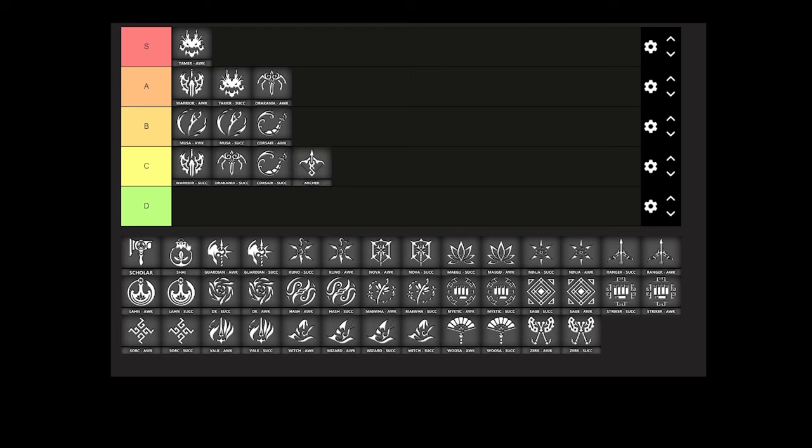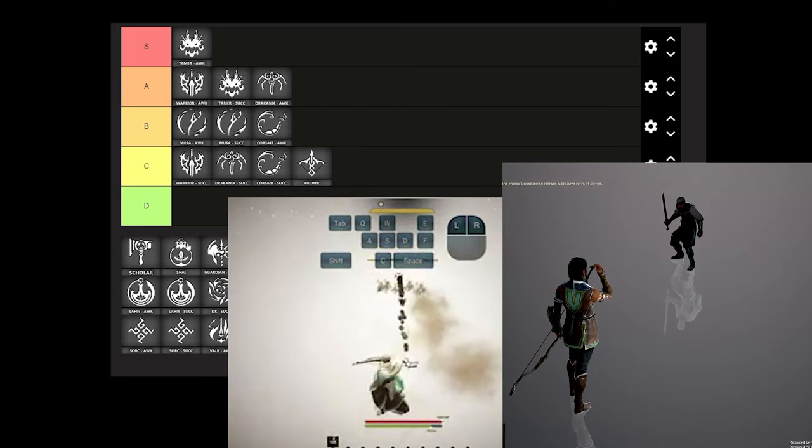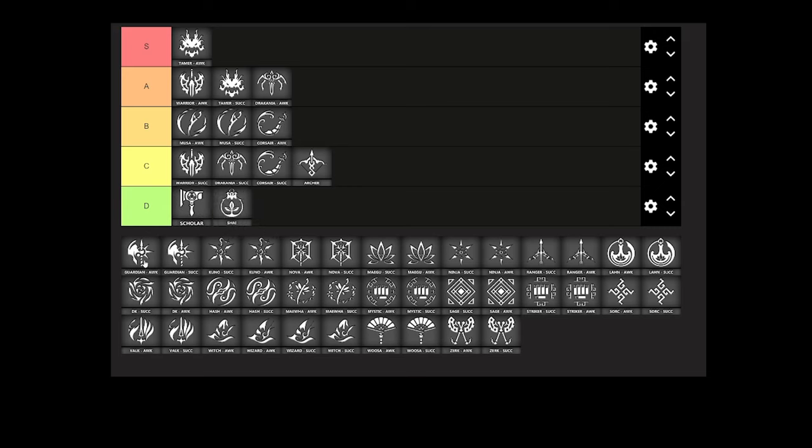Archer — we're going to out-range him so play a bit aggressive against them. They are relatively easy to catch with our toolkit, and even without CC we're going to out-trade him since they don't really CC us. Just make sure to avoid his big hitting abilities, so do not stand still. Scholar is a class I've felt to be a joke every time I fought them, but recently they released a patch with a lot of buffs — I've only fought one Scholar after the update, so this opinion might change. Currently they are simply bottom tier. We won't even discuss Shai for obvious reasons.